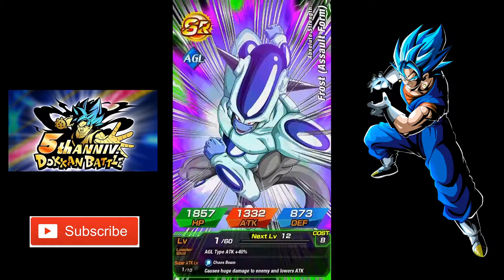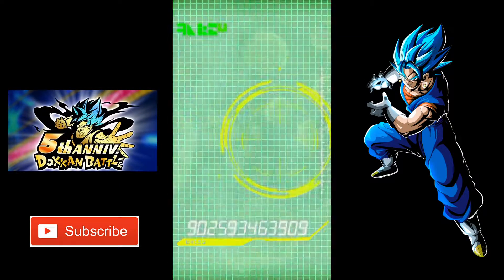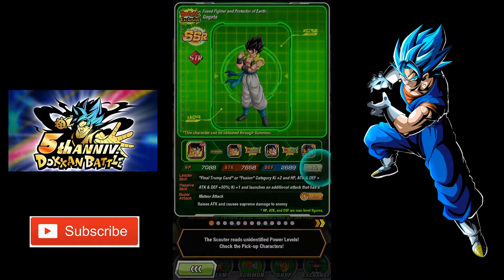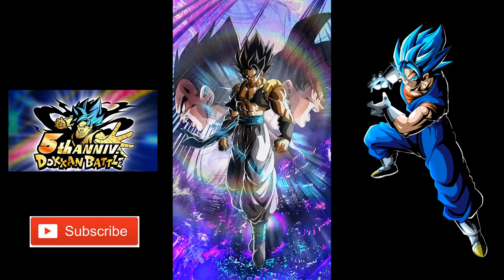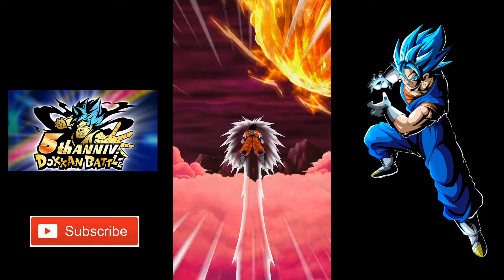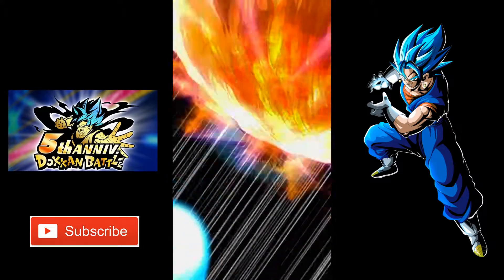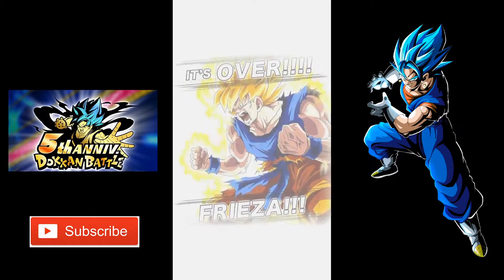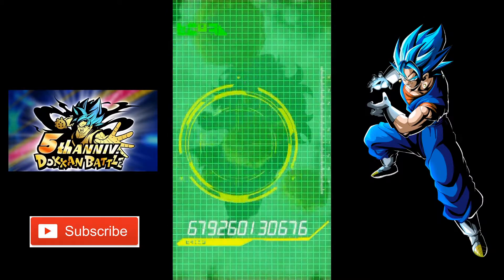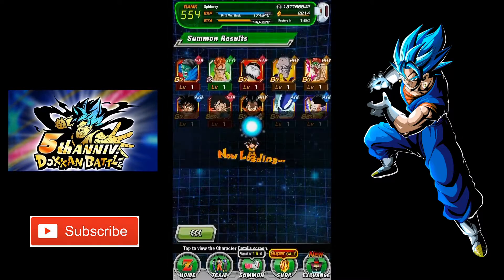That's my first dupe of her. I wouldn't mind a dupe of Nail. This Vegeta I have rainbowed also. We gotta break the code one more time for the dupe. It's a freaking solo. Usually a solo in my experience is either absolute garbage or you pull something good. I think this one's gonna be a garbage multi. Let's see. I got the new Bardoth. Got something though, that's cool. I pulled something, so that's at least good.